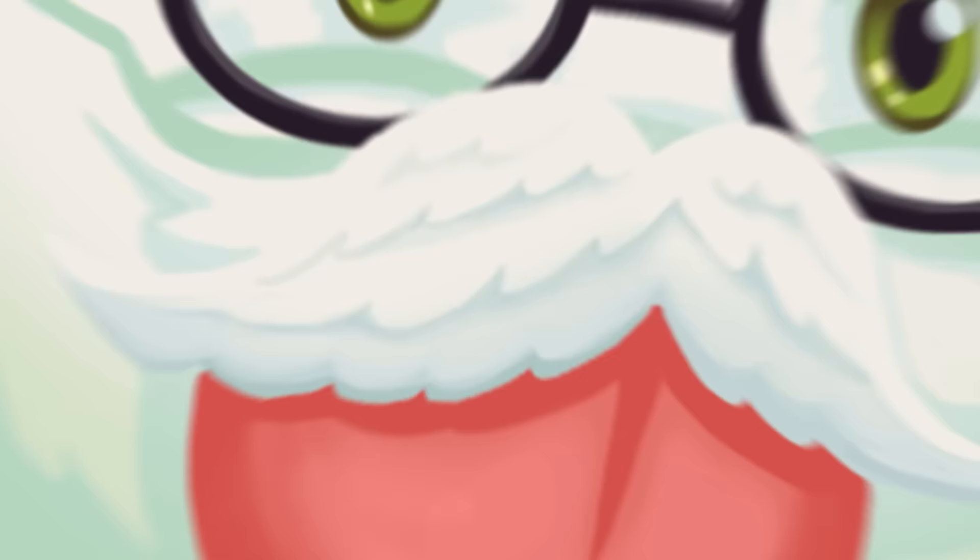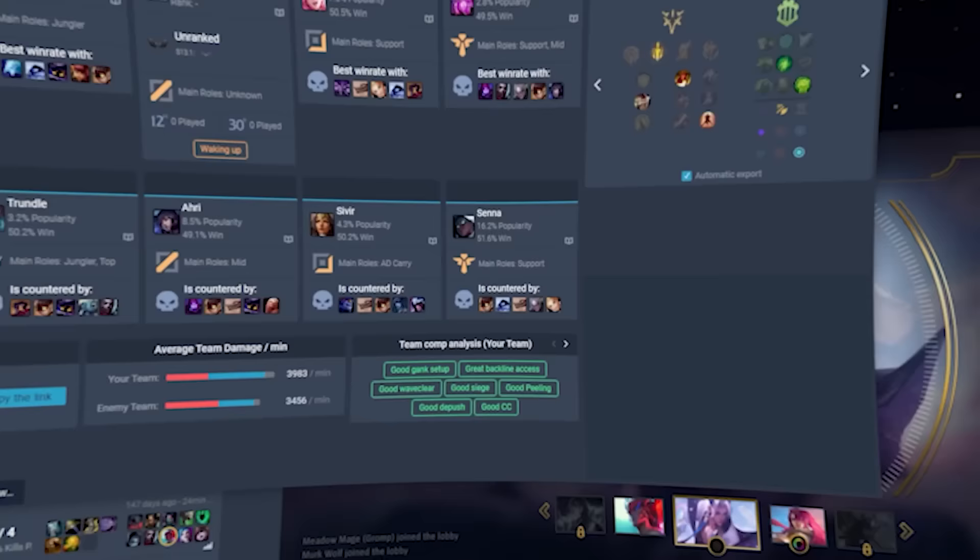Speaking of runes and masteries, how would you like to have an easy way to know what your optimal runes are? Then I'd like to offer you Poro Fester. Haven't been sponsored by these guys in a while, but it's great to have them again. Poro Fester is a companion app that runs on Overwolf, supplying you with all sorts of helpful information — from champion builds to statistics, win rates, counter tips, etc. — right from champion select.